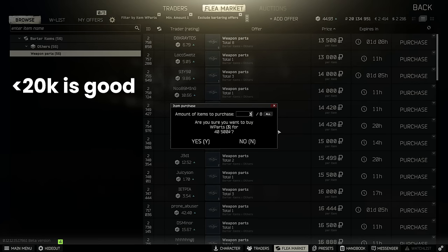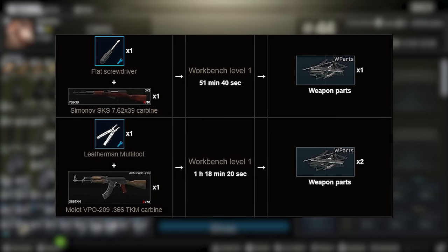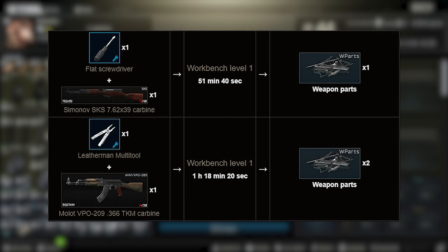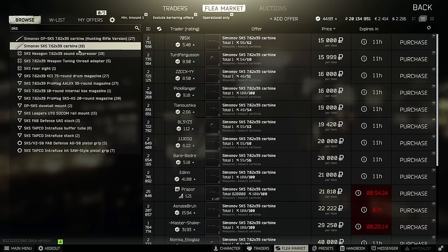There are a couple of other ways to get these weapons parts using the workbench crafts. You can turn a regular SKS into one weapons part, and a VPO-209 — which is the .366 calibre rifle — into two weapons parts. These used to not be very good, but now that the multi-tool returns to you afterwards, it's much better value than it once was.